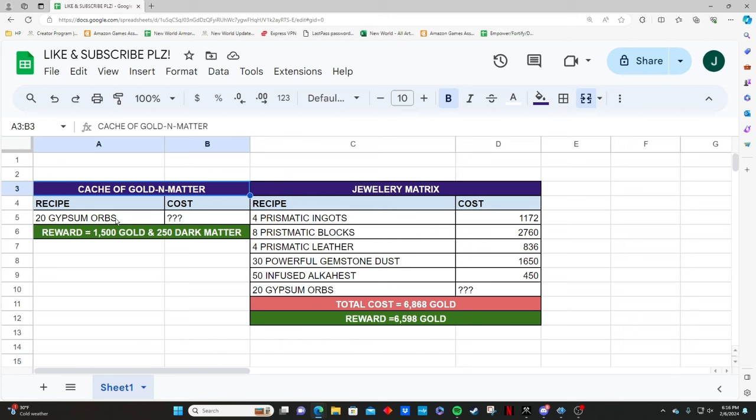That adds up quickly. Keep in mind this is once a week, four times a month — that's 20,000 extra gold in your pocket every single month. Totally worth it. Again, it really comes down to how much you value Dark Matter. They seem to be handing it out pretty often now. The Legacy of Crafts event let you get 300 Dark Matter per day, which is a bit insane. That's more overall input on why it's worth crafting these Jewelry Matrixes over the Cache of Gold and Dark Matter.